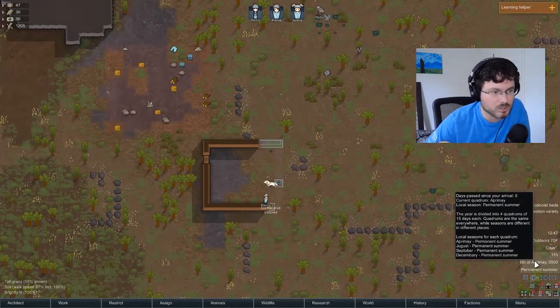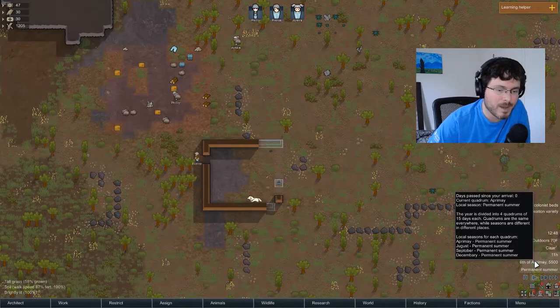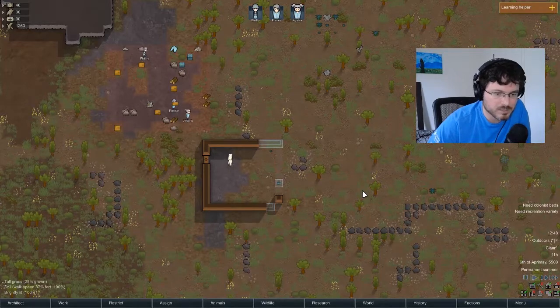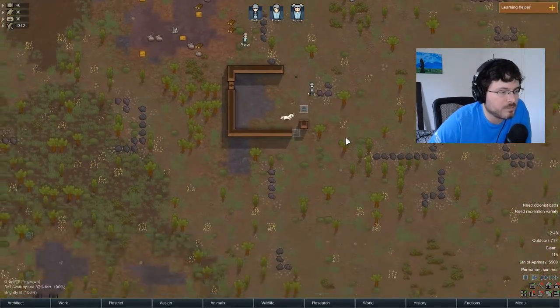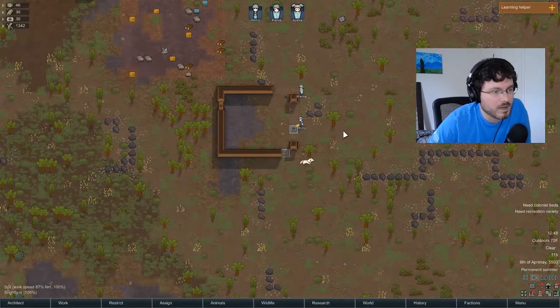The game is pretty accurate in terms of lighting, temperature, and seasonal changes depending on where you are on the globe - that was one reason we chose to start near the center of the map. Right now I'm using spacebar to start and pause - it's on the slowest setting so I have time to talk. We will speed that up eventually. You can already see them building our hut.